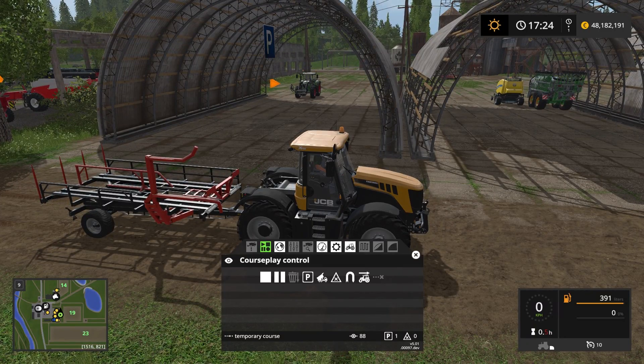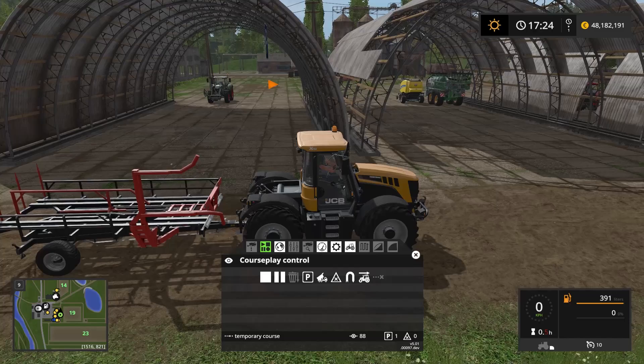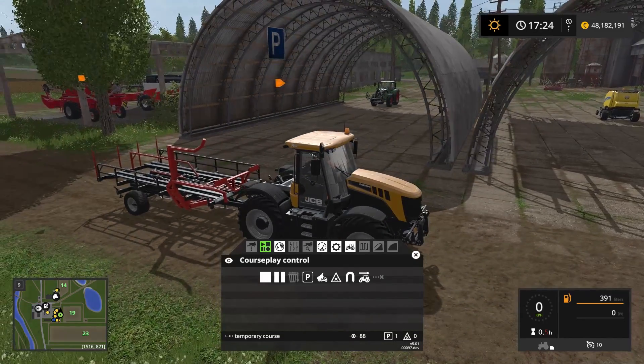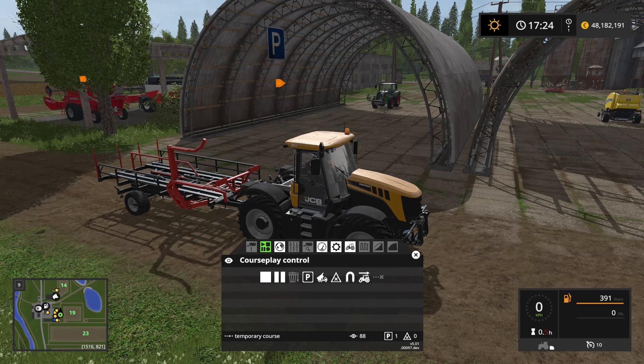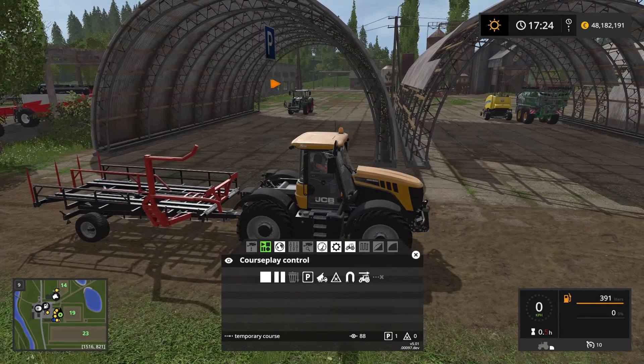You can do this in several ways. If you were to sell the bales, there's a sell point right there on the other side of the road. You could just reverse into the sell point, set the waypoint, and Courseplay would reverse into the sell point, tip the bales, sell them for you, and return to the field to collect new bales. So that's one way to completely automate the system.